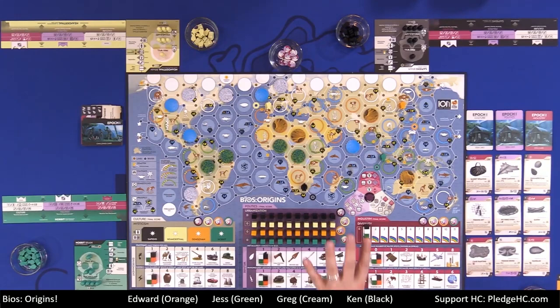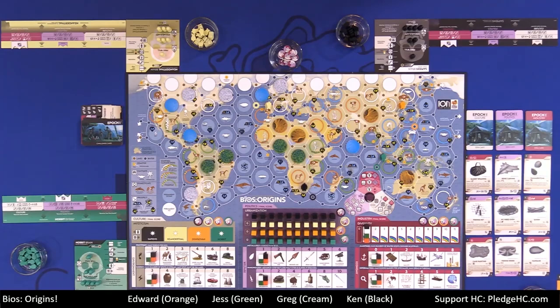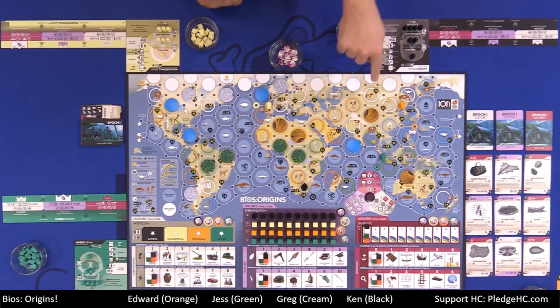There are four types of hexes in this game. There are permanent ocean — the blue filled-in areas. There is permanent ice, which is uninhabitable. Then there are shelf hexes, which have blue climate rings and are either habitable or, if flooded, uninhabitable. Then there are continental hexes, which are everything else, and these have either no ring, a white, an orange, or a green ring.